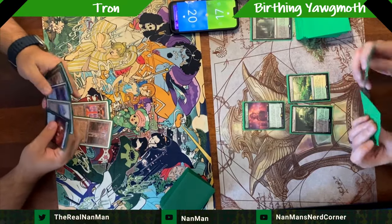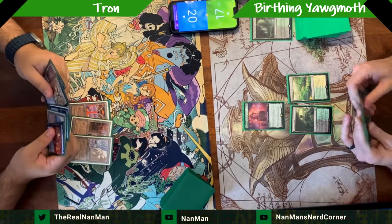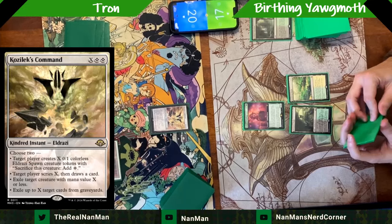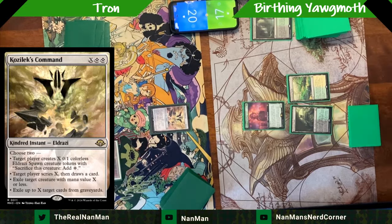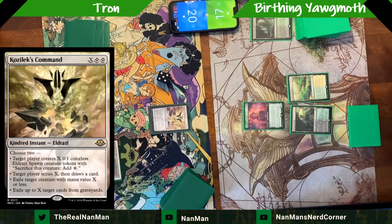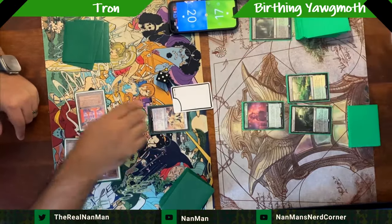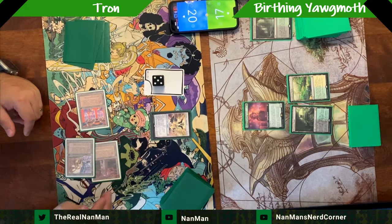The Tron list has pivoted — it's no longer the 'let's play spheres and stars and cycle for mana' style. We're now more of a hate deck with cards like Trinisphere, Chalice of the Void, and things like that. Here's one of our newest additions: Kozilek's Command. It's a kindred instant — formerly known as tribal instant — and it has great modes. We're going to be scrying, drawing a card, and making five Eldrazi spawns off of it.